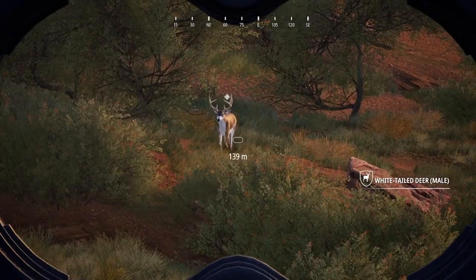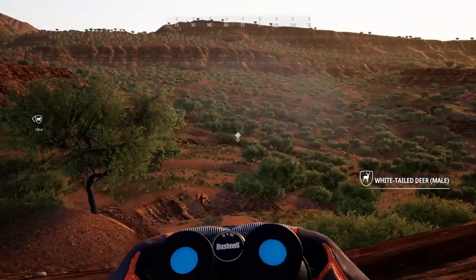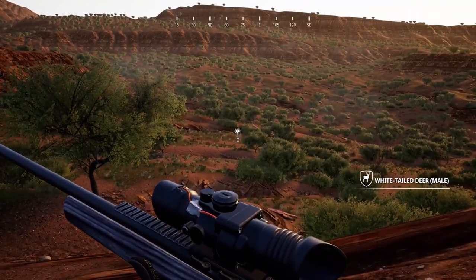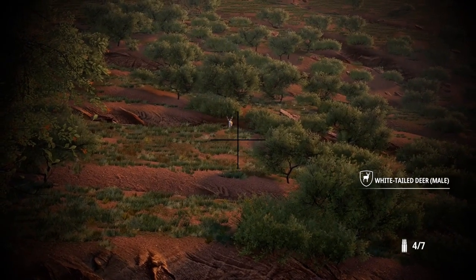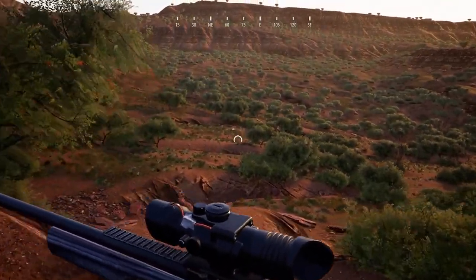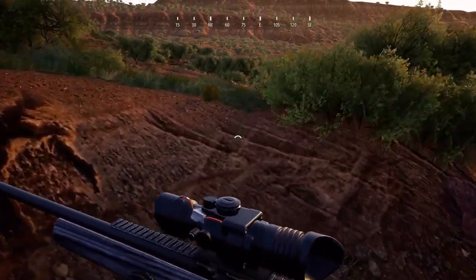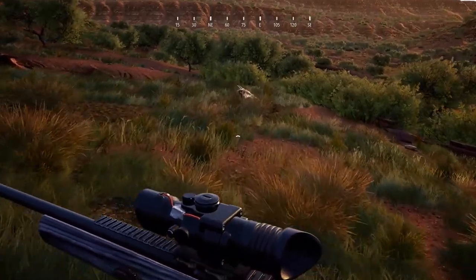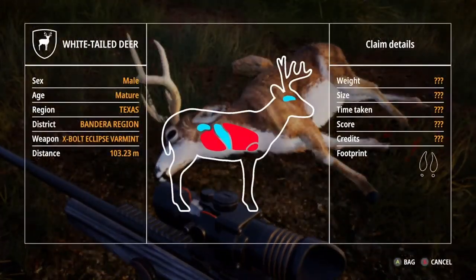Our next set of animals are the mid-sized game: elk, white-tailed deer, pronghorn, and bighorn sheep. White-tailed deer are honestly scattered everywhere on this map and not too hard to find. But to maximize your chances of finding a really nice one for your lodge, make sure you're staying up high on the cliff sides and looking down into the valleys. Deer are either in the valley or by the river — I don't typically find them up top, usually they're roaming around near the tree stands.